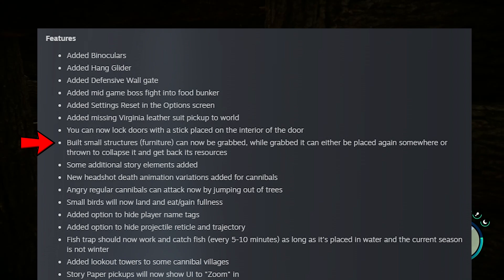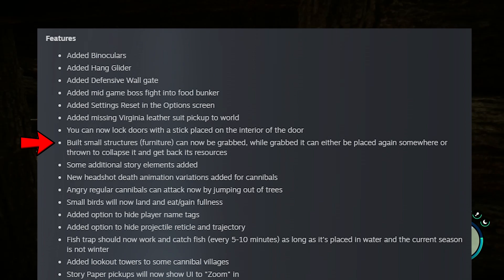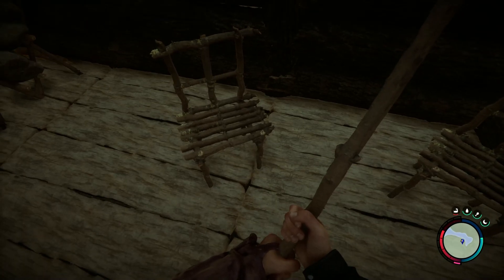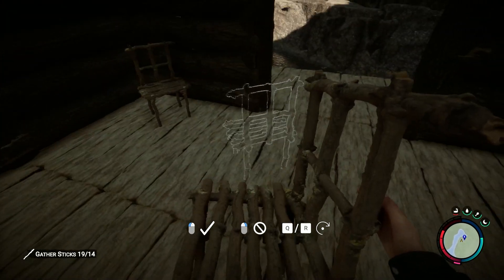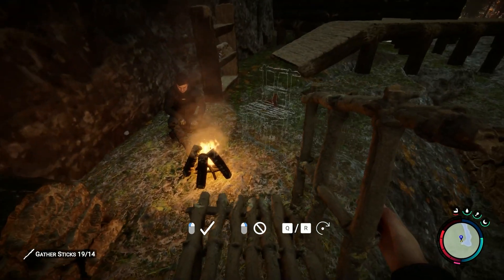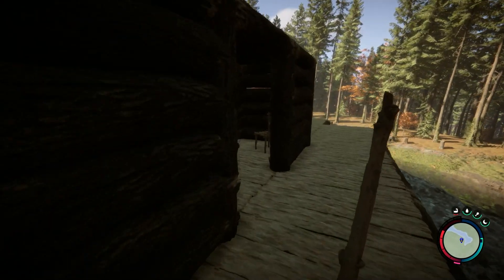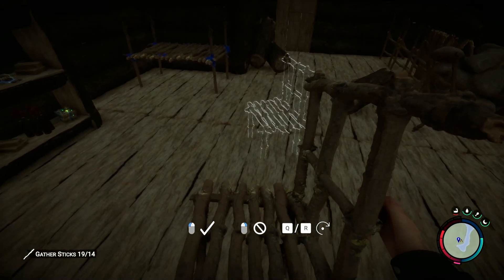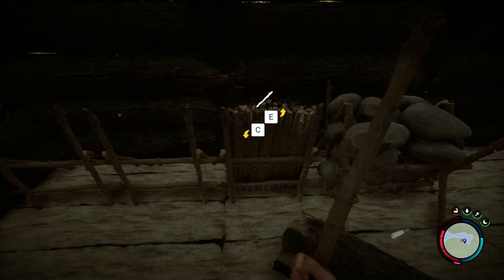Built small structures, in parentheses furniture, can now be grabbed. While grabbed, it can be either placed again somewhere or thrown to collapse it and get back its resources. We've got two chairs here - I can pick it up with C, rotate it, and place it. If we take this one and throw it with G, we get all the sticks back.